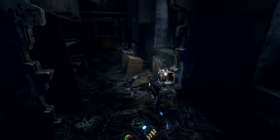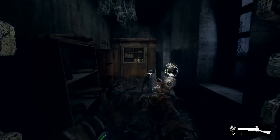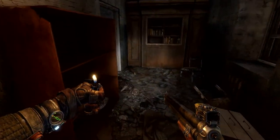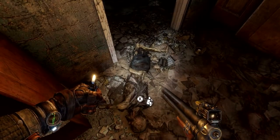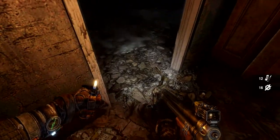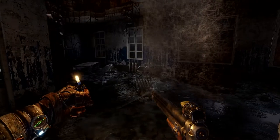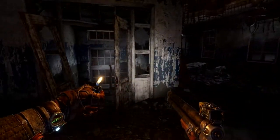With Artyom and the Spartans a considerable distance from Moscow, they will start to discover how radiation has affected different life forms across the country. Humanimals are a new mutant to Exodus — fierce and unrelenting. The A-shot serves as an effective close-range weapon for this frantic, breathless type of gameplay, a marked distinction from more tactically demanding human encounters.